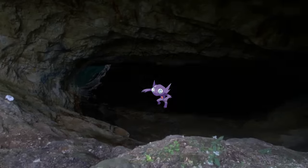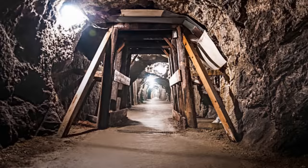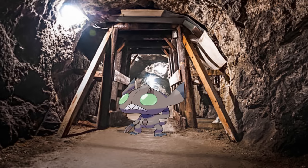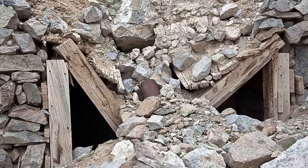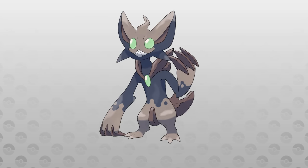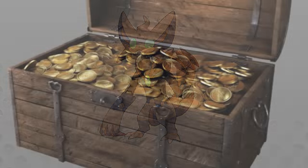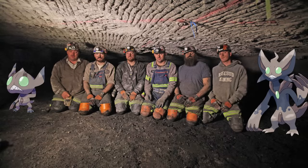Sableye, who used to hide in the darkness of caves, had a rude awakening when miners came to Cornera seeking its lavish and expensive minerals. The caves became so filled with light that they had to adapt, and eventually they learned how to fuse with the cave walls, giving them the rock type. Though the miners invaded their home, mysteriously the Sableye would still look out for the miners and warn them of cave-ins and rockslides. Gaining its new typing and a sense of friendship with the miners allowed Sableye to evolve into Tommie! Tommie can sense rare minerals from hundreds of feet away while fused with cave walls, and would help miners in their quests to get rich.